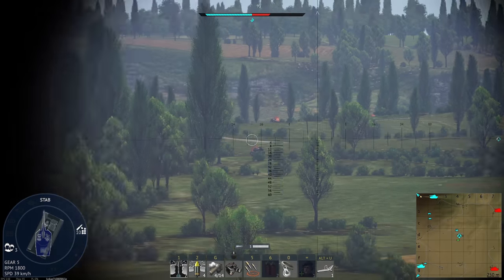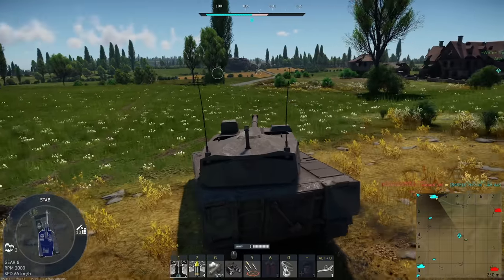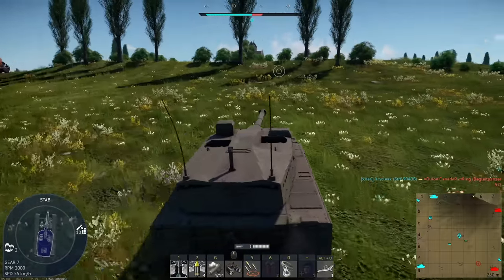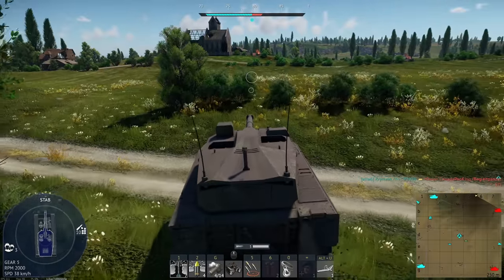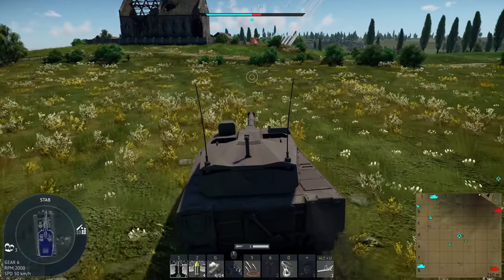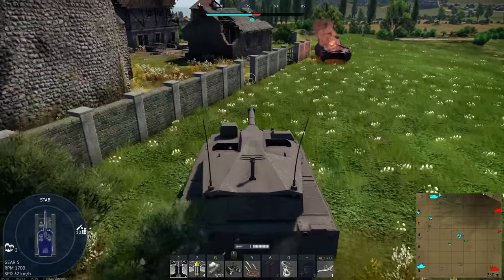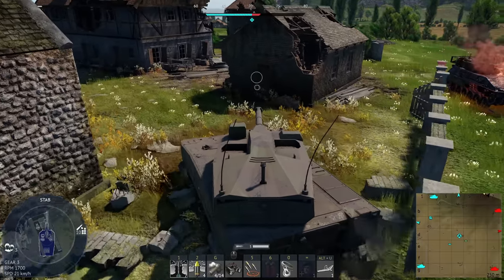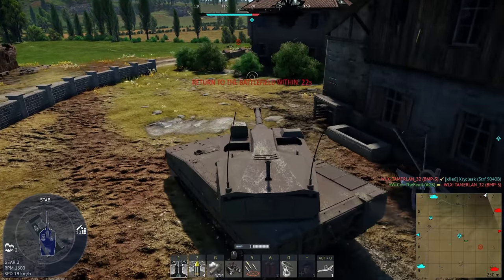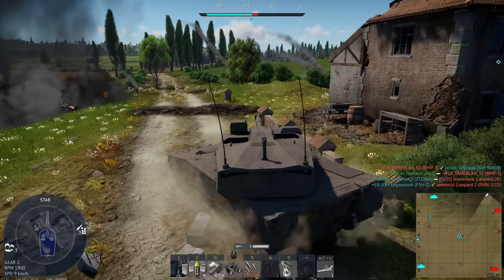I don't think there's much the enemy team can do. I want to find that guy though — it's a Leo 2K, but our LAV got the cap. I think this guy's either damaged, missing a loader, or just playing very carefully. He's getting slammed with rockets — he's definitely damaged now. He died before I could get him anyway.